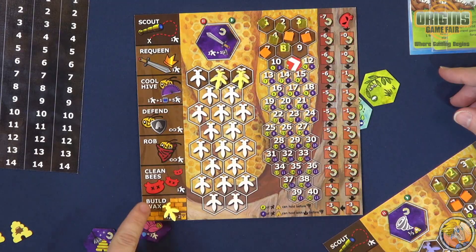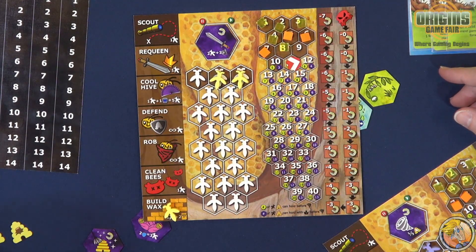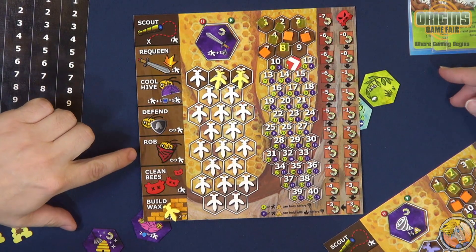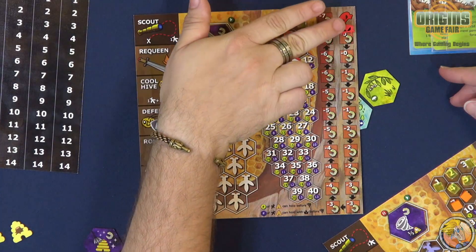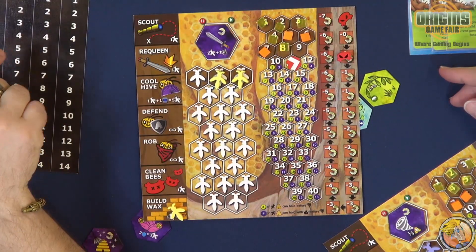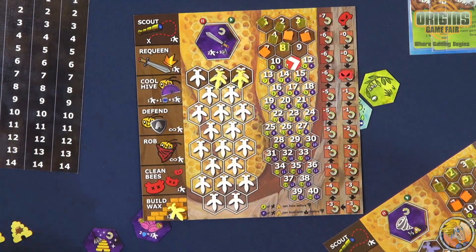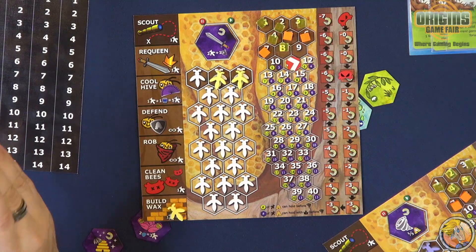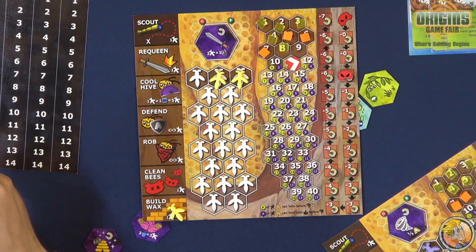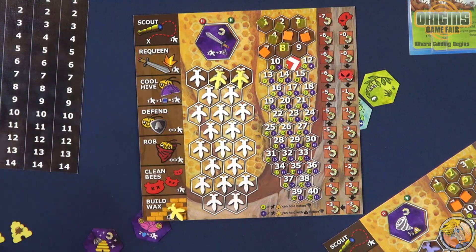We have the clean bees action. This little guy here is a varroa mite — he represents the overall health of your hive. As you take actions such as robbing other bees to steal their resources, or going out to forage, this counter goes up the track. The first two positions don't do anything, but when you start getting further up, bad things happen. First you lose a larva — every single one of those means one larva is dead. And at the end of the game during the winter phase, which is an upkeep phase, you lose an adult bee per negative mark.